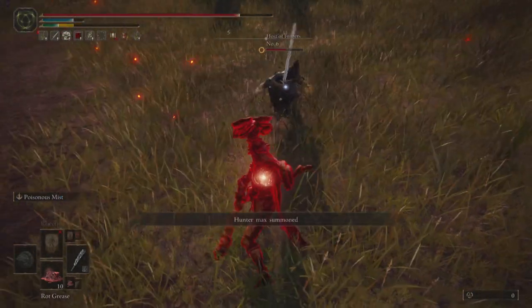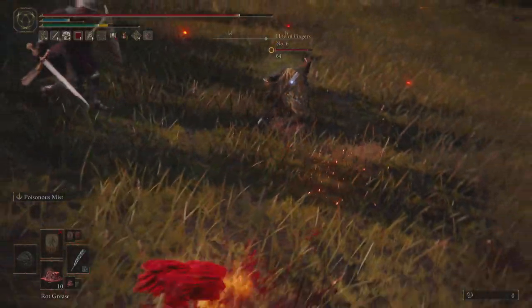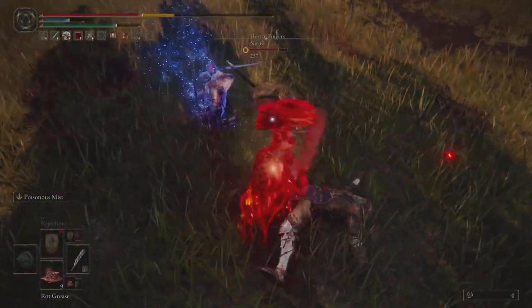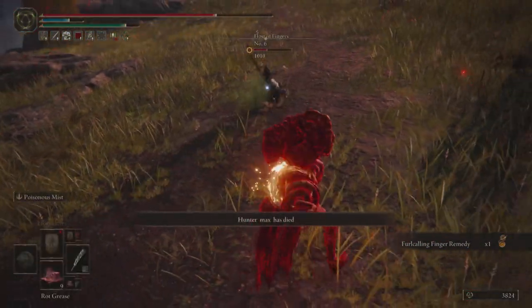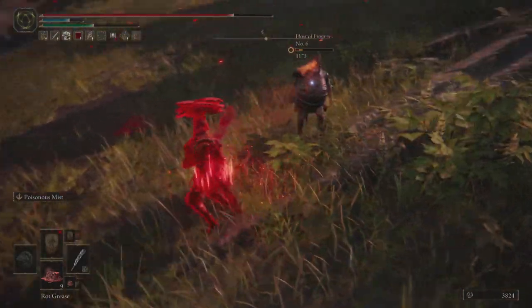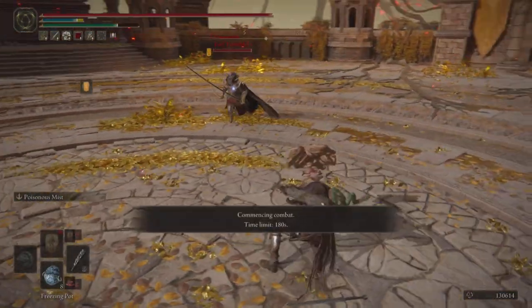Lastly we have what starts as a 1v1 with a rune arc bonfire duelist or taunter's tongue host, and we do get some blues that come into the mix. This was a great showcase of having both rot buildup and deadly poison on an opponent simultaneously — massive tick damage. The blue comes in very aggressively with straight sword swings, but it's not effective against the stone club, so I'm quickly able to deal about 1700 damage and remove them as a factor. Then the continuous pressure of the stone club combined with rot and poison — continuously estus punishing the opponent — really shows how deadly this build is.